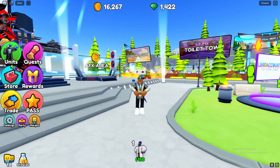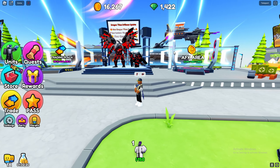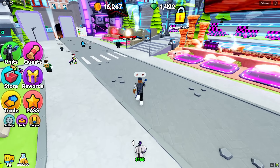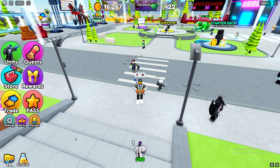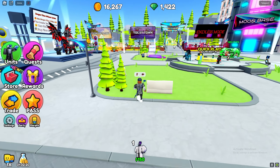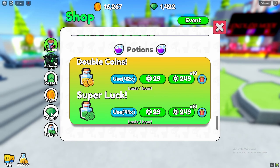Also, one more key step is you want to make sure you're playing during the two times coins and gems event that happens after every update. Basically after the game updates every time, they do a two times coins and gems for free. That's just automatically on for a little bit — for like a few days. And you want to make sure you're playing a lot during those times because that, on top of this 25% coin boost and the double coin boost that you pop, it all stacks.